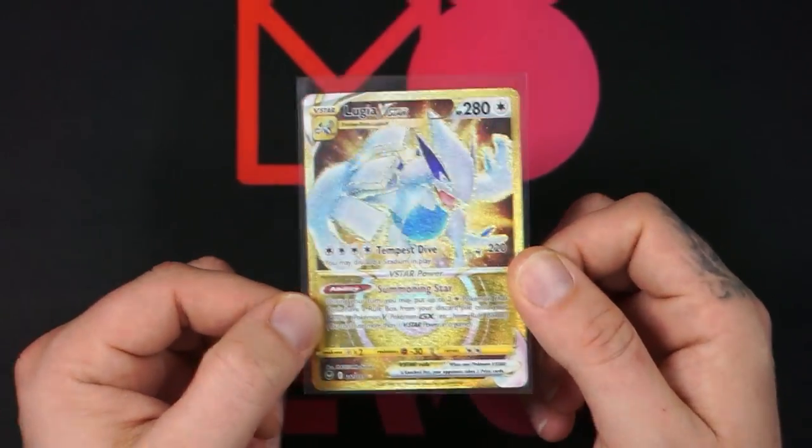That went incredibly well — I honestly did not expect to get that many hits. But what did you think? Which one was better — the ETB or the blisters? Which one would you buy with your own money? Let me know in the comments. Thank you so much for watching, tune in for tomorrow night's live stream opening more Silver Tempest. Hit subscribe, ring the bell, give the video a like if you enjoyed it. Stay safe — see you in the next one, peace!